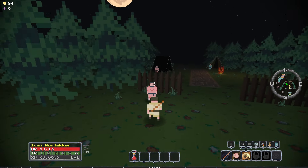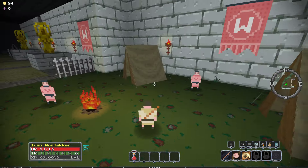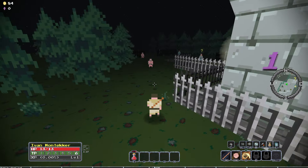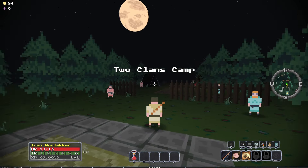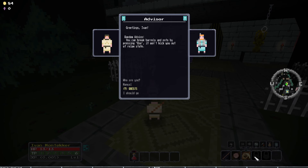Two clans' camp — just after we fought each other, we're like 'alright, let's camp together.' Also we can't walk into the tent. Oh, we're burning! Okay, you regenerate health in the hub world though, so you can't die. I was curious about that. Also at the bottom we have a family clan level meter. We can't cross this line here at all — good to know. Let me talk to this advisor. 'Greetings Ivan. Random advice: you can break barrels and pots by pressing use — it won't kick you out of relaxed state.' There's a relaxed state.